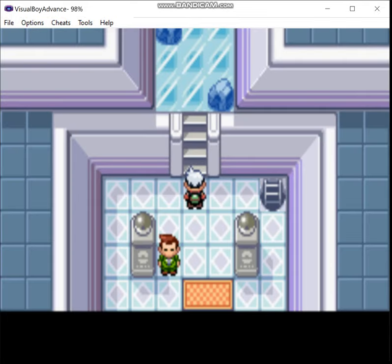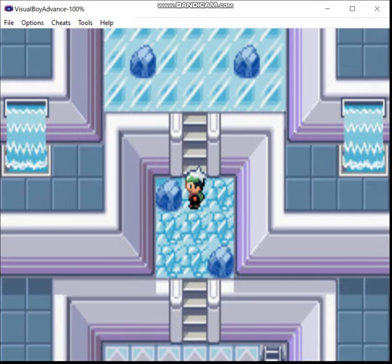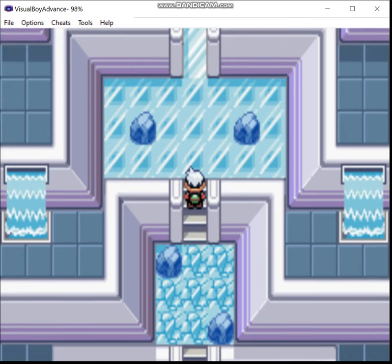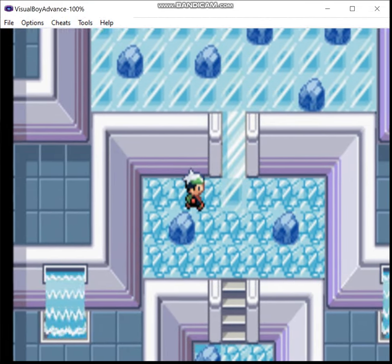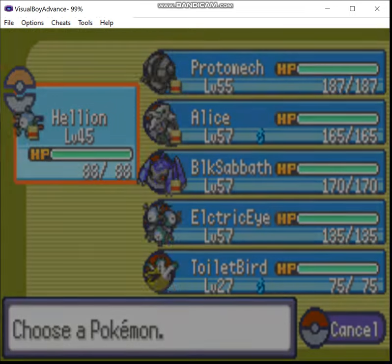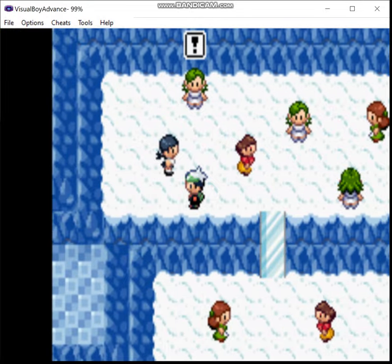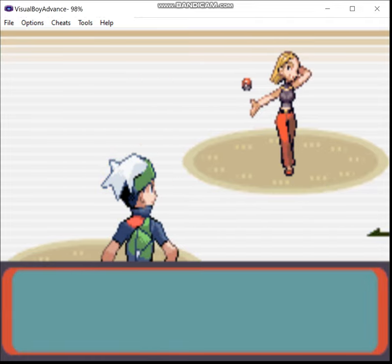Moving on. So to actually complete this, there are floor puzzles here. You want to step on each tile only once to make your way through. And I'm going to deliberately break a few of them, because I actually want to battle the trainers in the basement. Most of my team is actually close to the levels that Walsh's Pokémon are going to be at, so I won't really need to do any grinding in Victory Road other than to get Magnemite on level with everyone else.